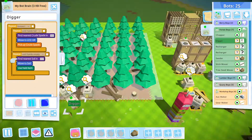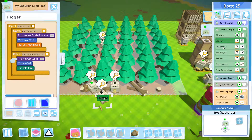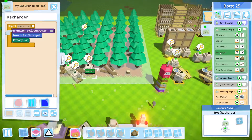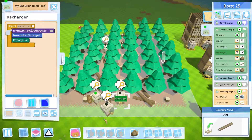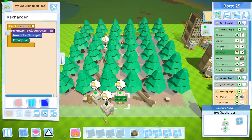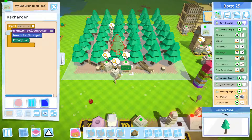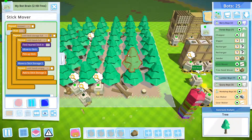Let's move to the digger — the digger is basically the same as the previous one. There are also two rechargers here. If you've seen my previous video about high availability bots, you'll understand the function of the rechargers, which is basically to make sure every bot is always running. For the stick mover, I implemented the same thing — the stick mover will just wait five seconds indefinitely if the stick storage is full.